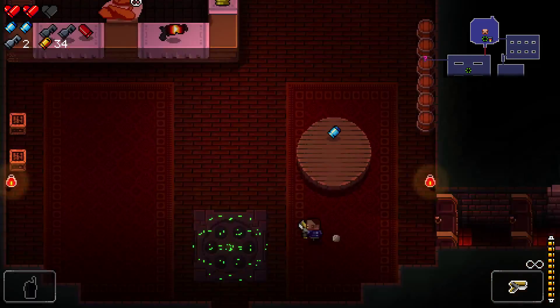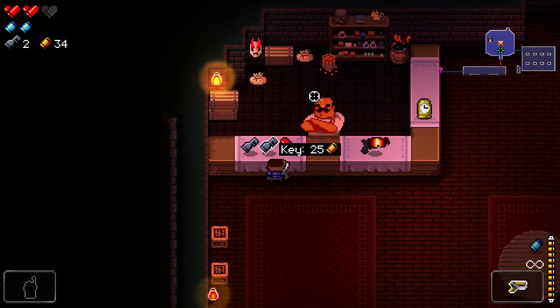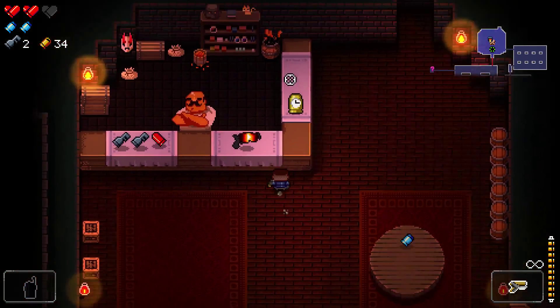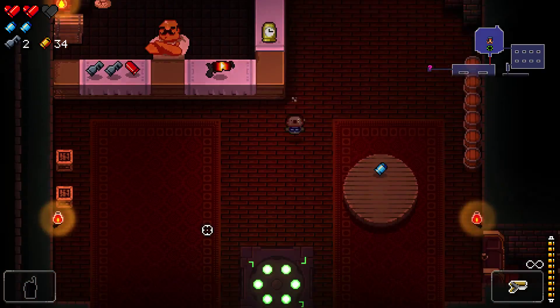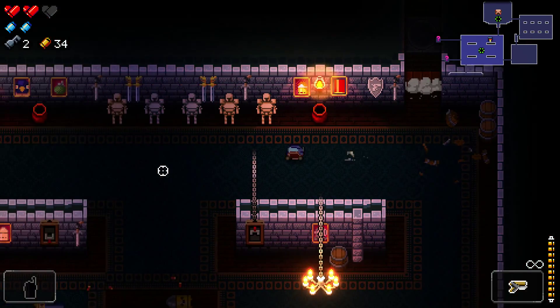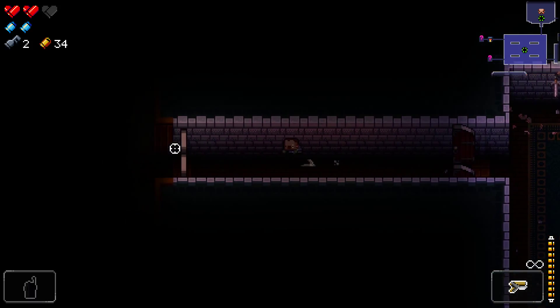Let me come in here — this is one of the shops. It usually sells consumables, keys, and sometimes ammo, and usually sells either a weapon, an active item, or a passive item. I think that's all random too. There are also secret rooms on each floor.